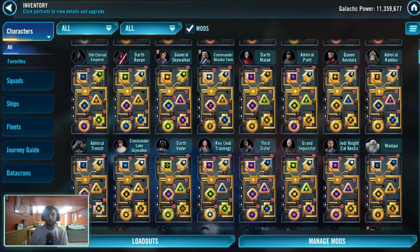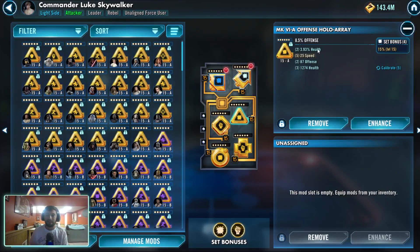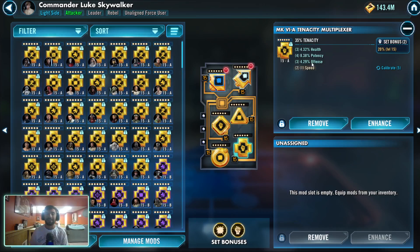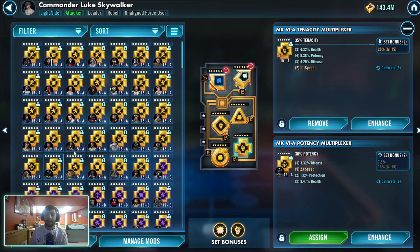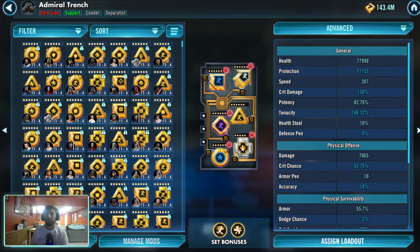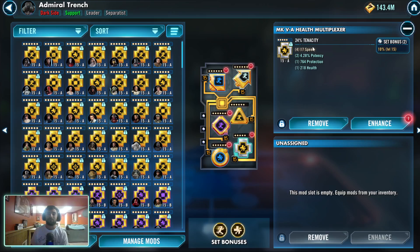If you're going to run an offense set on a character, I want to see offense percent as a secondary stat. Think of tenacity — I want to see tenacity. Potency — I want to see potency. Offense and offense together. For speed, I just want to see good secondary speed to warrant that mod. Critical chance and damage — I want to see some offense. That's kind of the matching principle: you want to match your mod sets. You don't want to have, like, a tenacity mod with a health set — that just doesn't make a whole lot of sense. I should just run a tenacity set at that point.